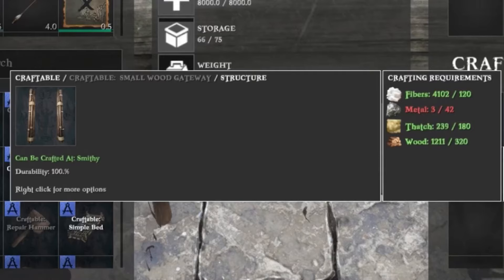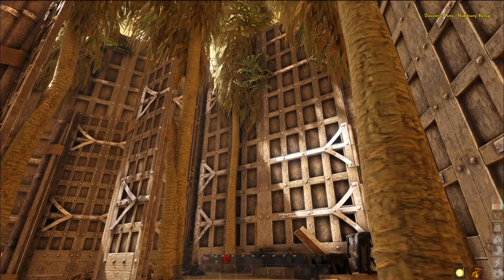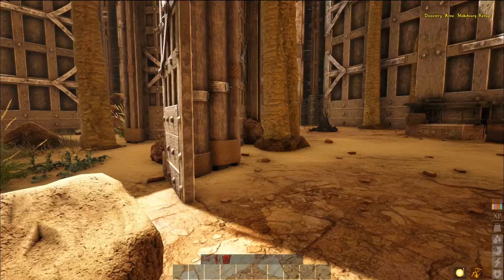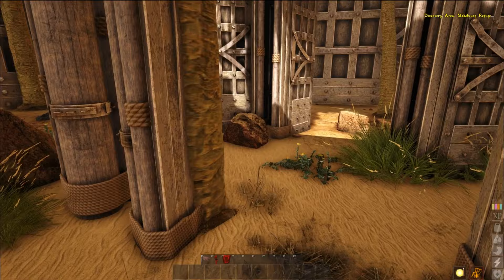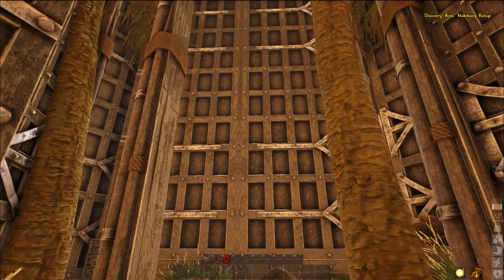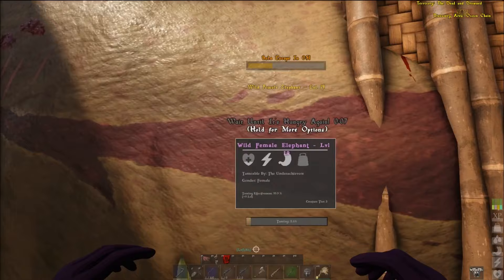Tip number three: gates are your friend. I know they're not the cheapest things but they're not that expensive. If you're going to be taming multiple creatures, try to set up a place where you can tame. Over here in the desert we've got a taming pen that we use specifically for rhinos and giraffes. We get them in the smaller trap, but surrounding that we have a larger trap of gates so that other rhinos or giraffes can't come over and attack us while we're taming. It gives you a safe workplace — make the large gates and build them around your trap.